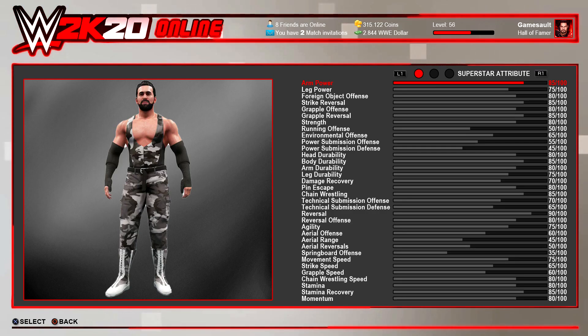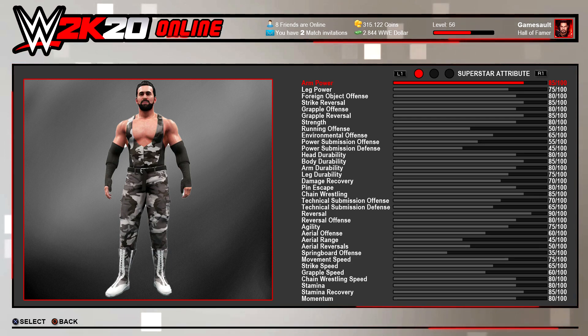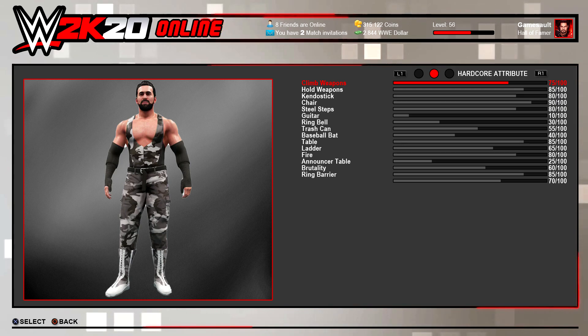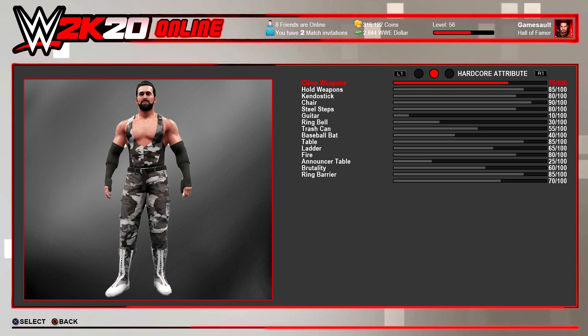As you can see here, you can level all attributes up to level 100. You can do this in two different ways: play rankless matches, or play in the My Arena mode with your superstar. For example, if you are good in reversal moves, your reversal skill will grow and you can reverse moves more easily. The higher the reversal skill goes toward 100, the better. You also have hardcore attributes — if you have an extreme rules match and use a chair effectively against your opponent, your chair skill grows and you do more damage with a chair next time.